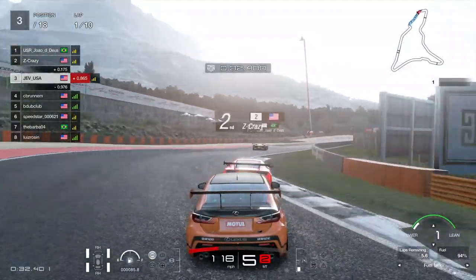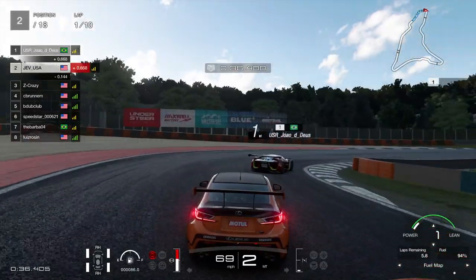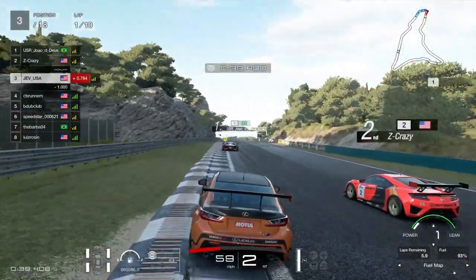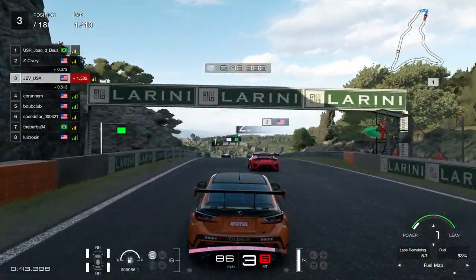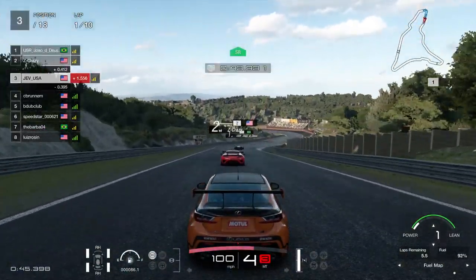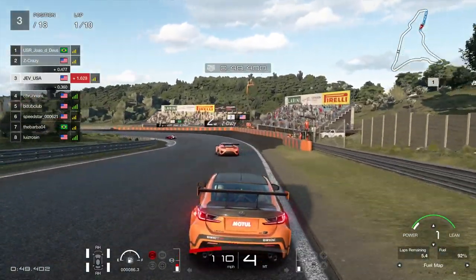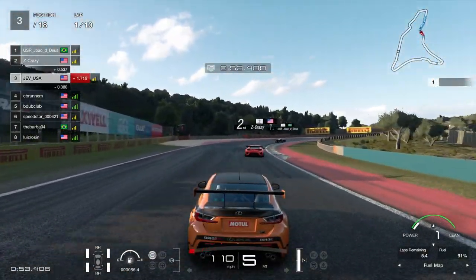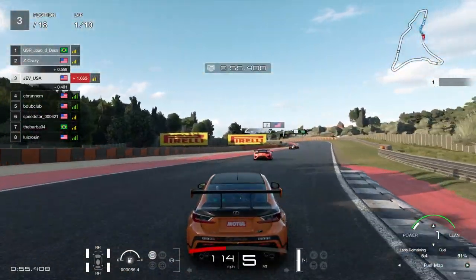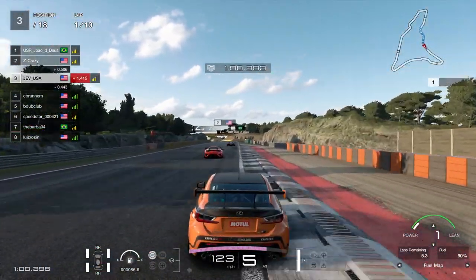Up to third place then, past C Bruninen and on the back of Z Crazy - can I go around the outside? No, I've just outbraked myself a little bit and got onto the curbs on the outside, which are very very slippy. But we're going to stay in third gear as we come through the sweeping S's. I've gone for revving the crap out of the car because I wanted overtakes - burn as much fuel, then I'll be back down the field after the pit stop for some good overtakes.